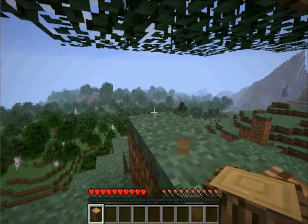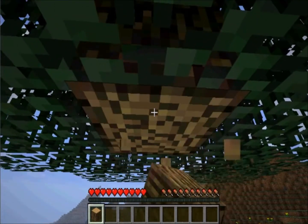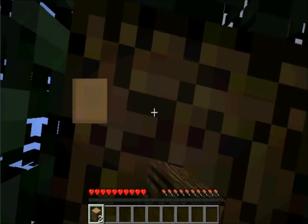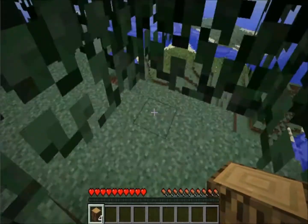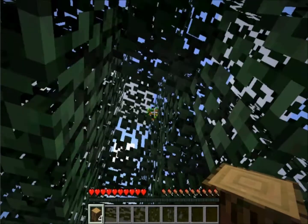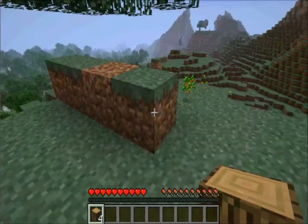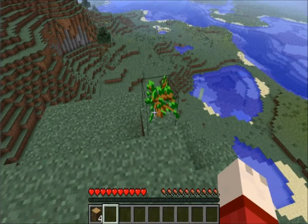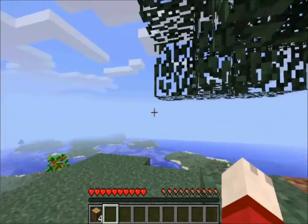Now why punch a tree? Because it will give you some wood. Go ahead and punch the rest of the tree, jump up in there, and just take it down. Once the tree is gone — the whole trunk — I got four pieces of wood. Right there we can see a sapling. Saplings are used to replant trees so they regrow. You just right-click it on a piece of soil and it will regrow sooner or later.